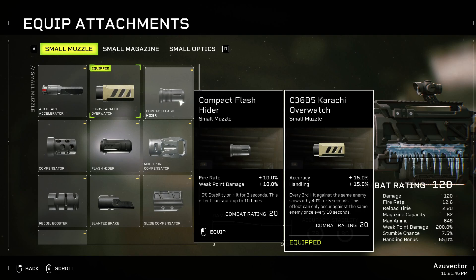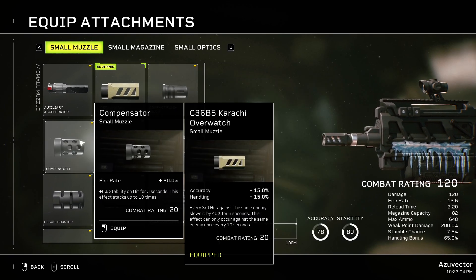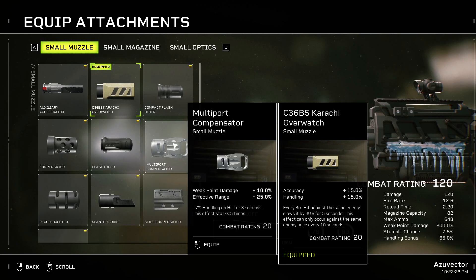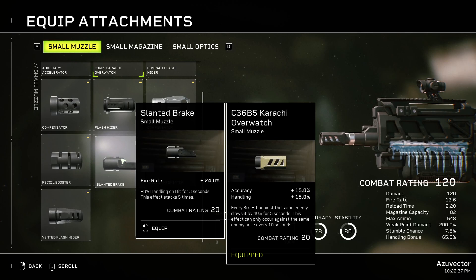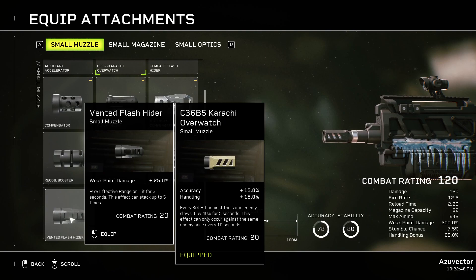Compact Flash Fighter gives Fire Rate, Weak Point Damage, and Stability on hit — there are uses for it but the Astra's not really one of them. Compensator gives Fire Rate again — Stability doesn't matter, and the Astra doesn't really need that. Multi-Weight Compensator gives Weak Point Damage, Effective Range, and Handling on hit — wouldn't bother. Recoil Booster gives Fire Rate and Stability — not a good pick. Slant Break gives Fire Rate and Handling — also not a good pick. Slide Compensator gives Stability and Weak Point Damage — wouldn't bother. Preventive Flash Hitter gives Weak Point Damage and Effective Range on hit — probably wouldn't bother with this either. So Cratchy Overwatch is pretty standard for the Astra.